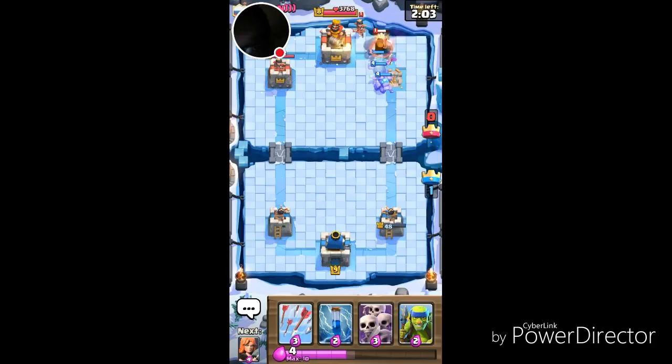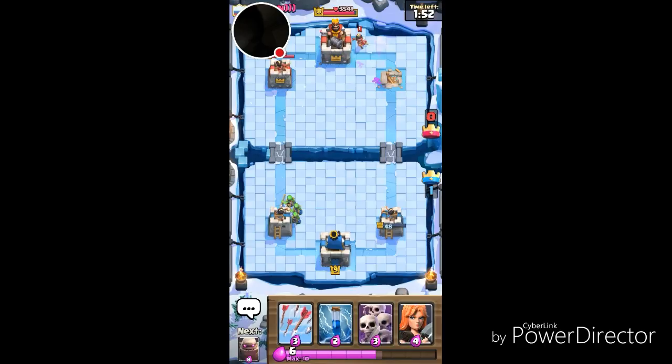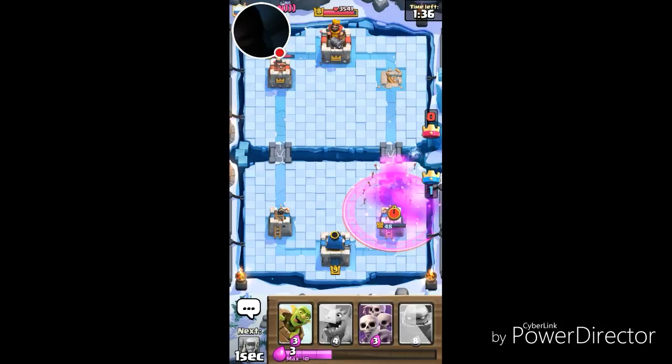One more big push and he ends up taking that tower. What I'm going to do here is drop down my Spirit Goblins and zap — actually I'm not going to zap yet, I'll zap now. They're not going to get any damage off my tower.